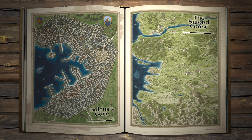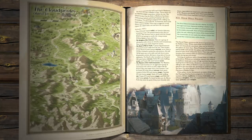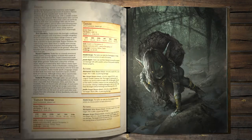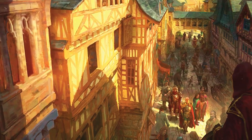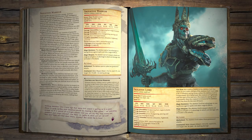Includes extensive maps for Baldur's Gate and the surrounding regions of the Sword Coast. Features eight unique monsters and magic items. Explore the city to discover new adventure hooks, and use this guide to expand your campaign.